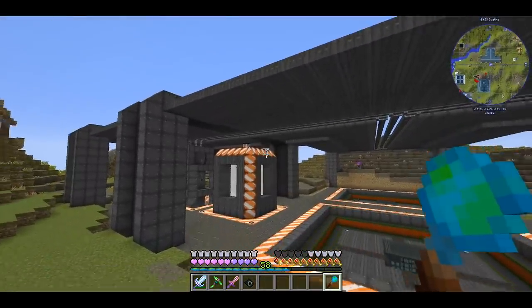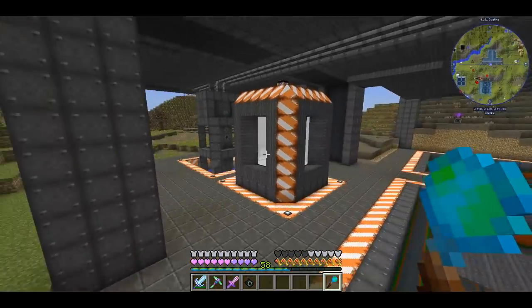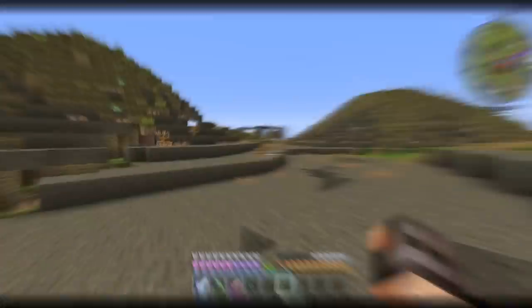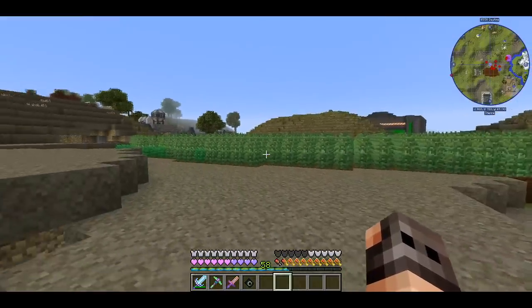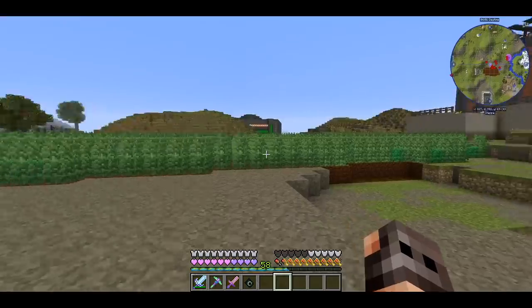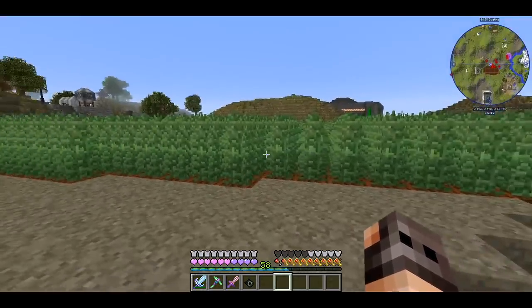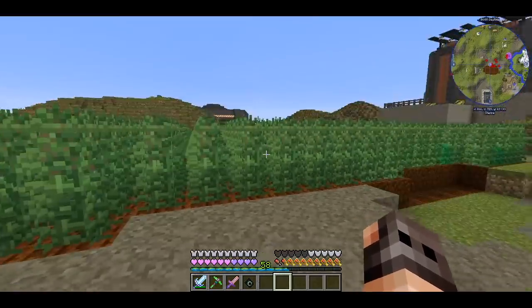I invested a lot of steel and hemp in this, so it was very expensive. Talking about hemp, I decided to make a small hemp farm. I didn't want to use a garden cloche because I love how hemp looks in this game — a garden of it should look nice. Farming it is easy: you just walk, break the plants, and get hemp.